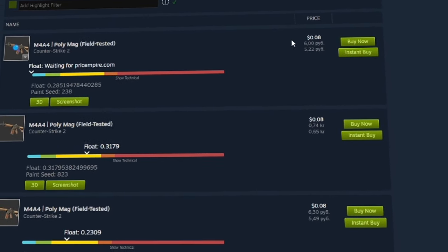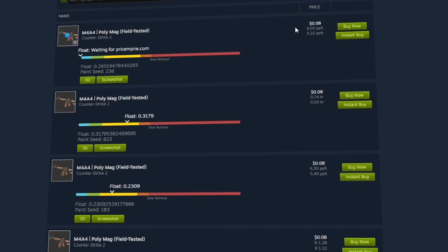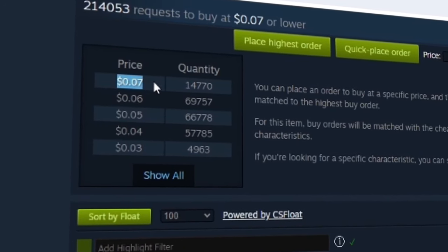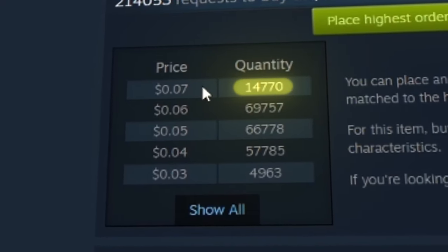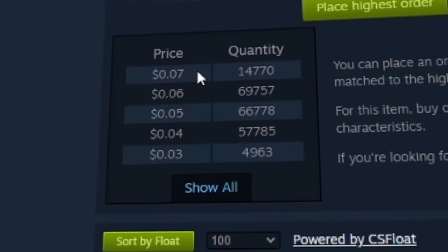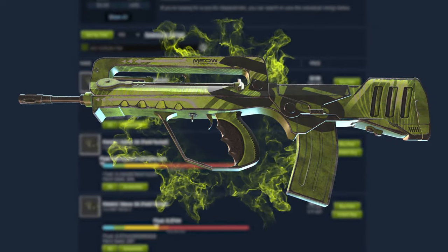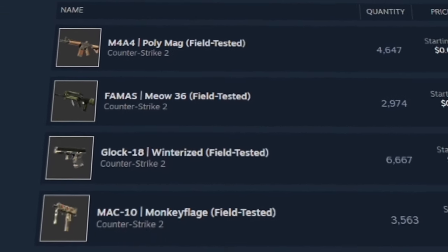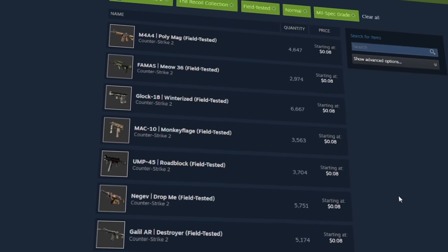The market price for these skins right now is $0.08, but we don't want to get them for that much. In order to figure out how cheap you can get them for in buy orders, simply click View More Details. Usually, the most expensive number at the top is how much you're going to be able to get them for. In the case of this PolyMag, there are currently 14,700 buy orders set at that price, so even if you set a buy order there, it'll still take a while to come through. We're still going to set buy orders for all of these inputs — there's no guarantee for how many will go through, so there's no harm in setting buy orders for all of them.